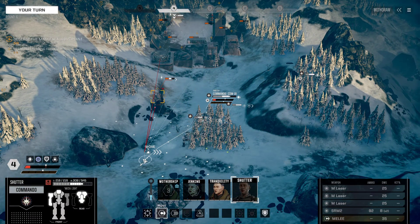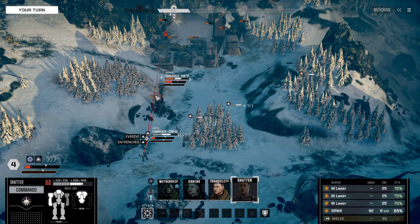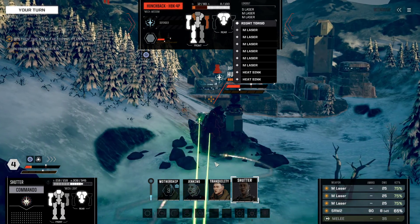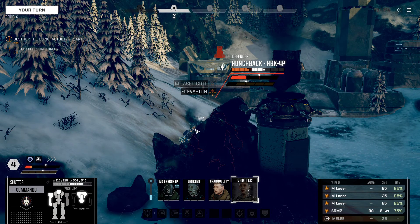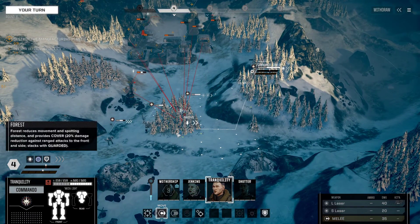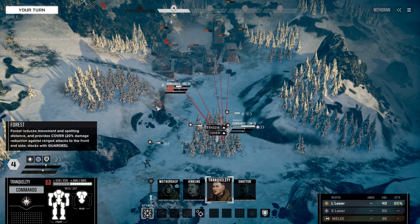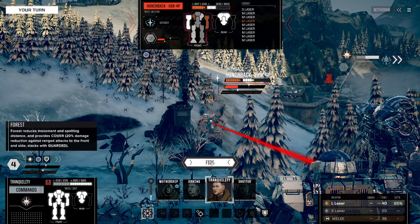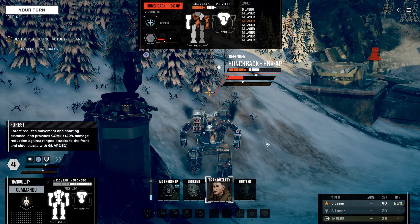I'm going to run Shutter up over this way for three evasive pips. We don't have enough for a precision strike right now, but we're hitting the correct side — taking the shot. We crit a medium laser there! Target's taking a critical hit. I want to get this Commando down over here. We're going to fire the large laser at the Hunchback yet again. With any luck it'll take out this torso — right in the CT. Not ideal.